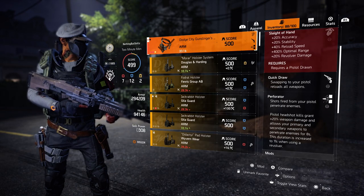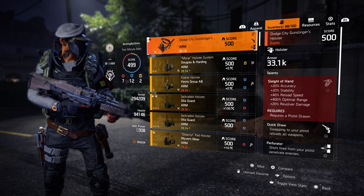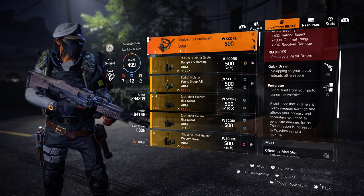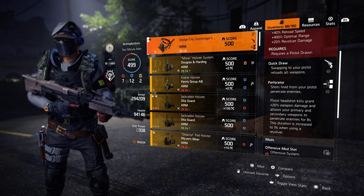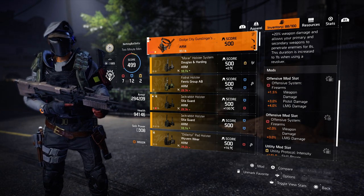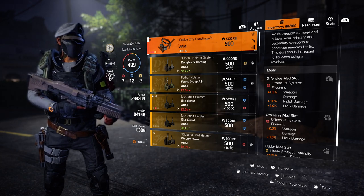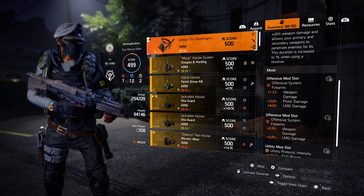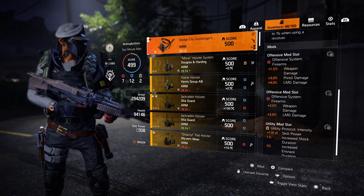With the Dodge City Gunslinger Holster you also get Sleight of Hand: 20% accuracy, 20% stability, 40% reload speed, and 400% optimal range. On top of that, there's a talent where pistol headshot kills grant 20% weapon damage and allow your primary and secondary weapons to penetrate enemies for 8 seconds. But what's really impressive about the Gunslinger Holster is that it has two offensive mod slots, giving you almost an extra 12% weapon damage just from those mods.